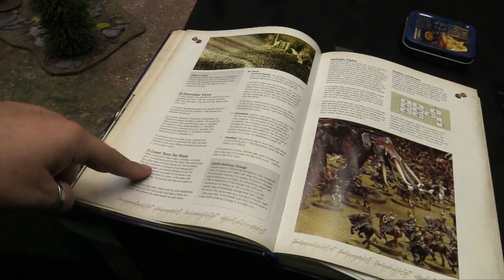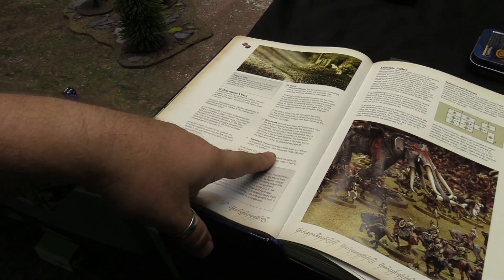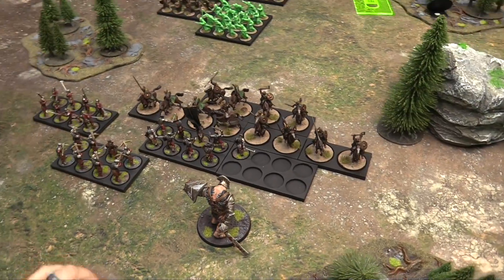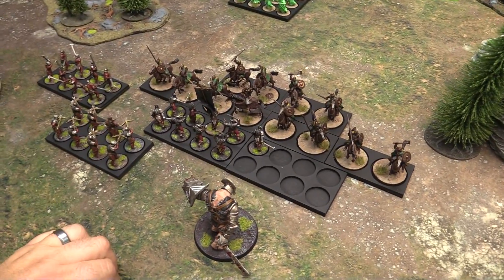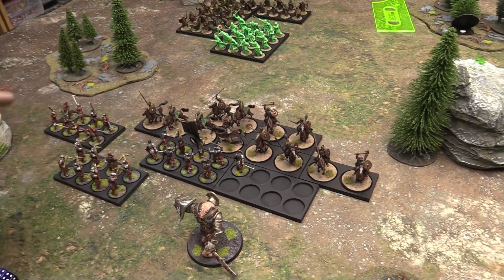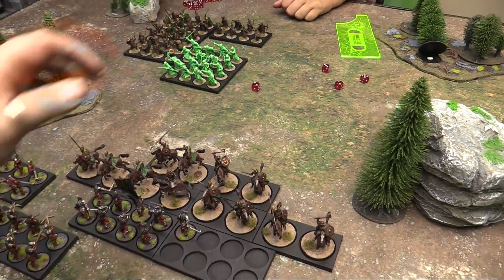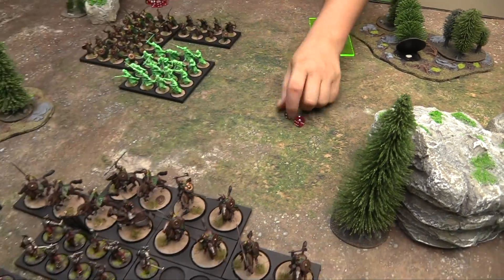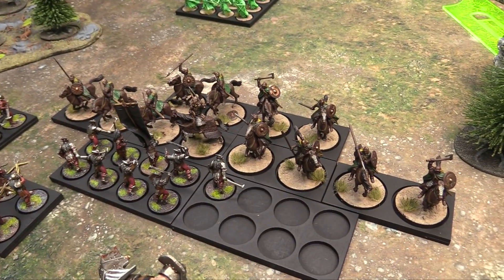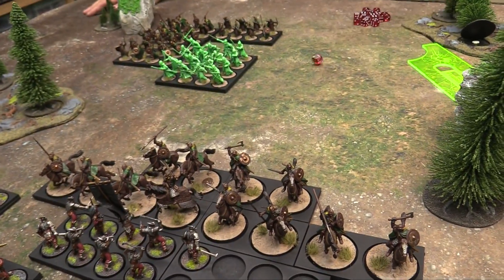Time to roll for panic. I roll a d6 and get a 6 — steadfast — the warriors refuse to panic and the formation holds fast. Also, because Owen got an unstoppable charge, he actually gets d3 extra attacks per unit beyond the one for charging. We roll the bonus dice and get no additional sixes to finish off the remaining Uruk-hai. Cavalry also have Earth Shaking Charge — at the end of a fight they roll a die, and on a 6 immediately get to charge and fight again. No 6 — units separate an inch. Turn one is done.